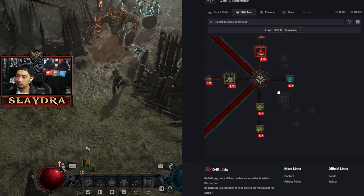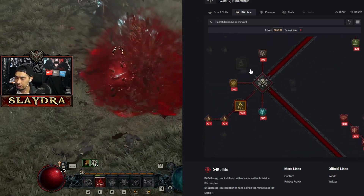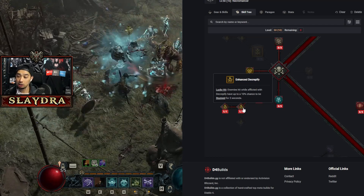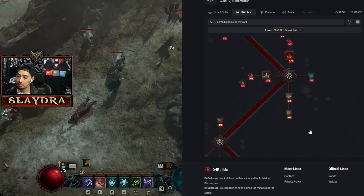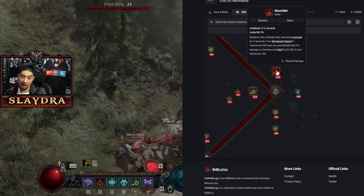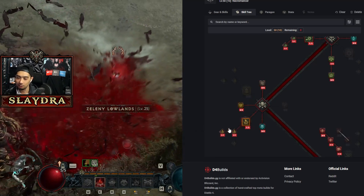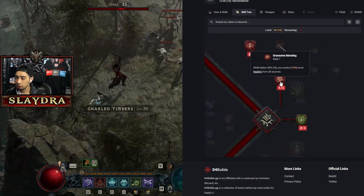Getting some of these passives is okay, you don't need to rush them. Once you get Decrepify, letting you curse an area and slow enemies is great. On top of that you can make it so enemies have a chance to be stunned, and there's a lucky hit that reduces the active cooldown of Blood Mist. As you can see here, I just activate it and everything pops, then I keep activating it again and again with just one to two seconds of cooldown reduction.